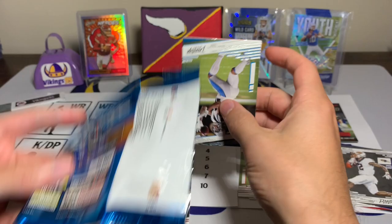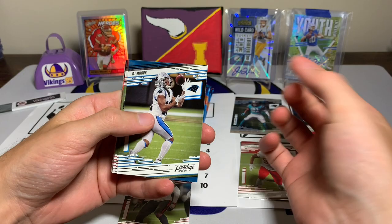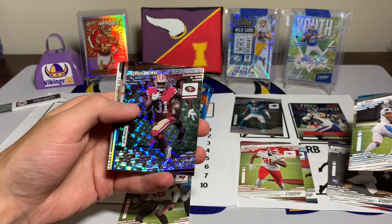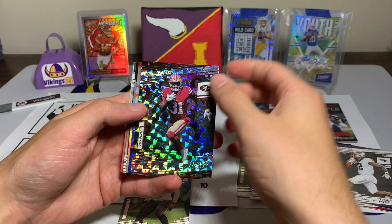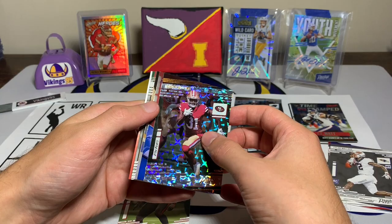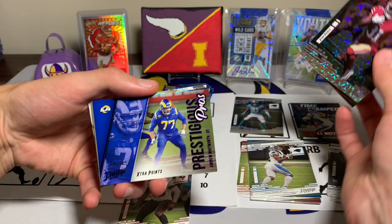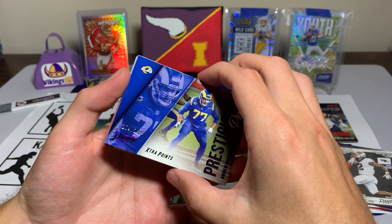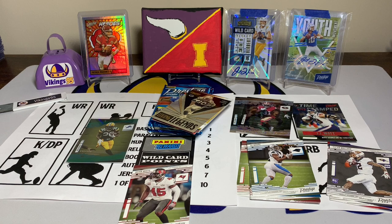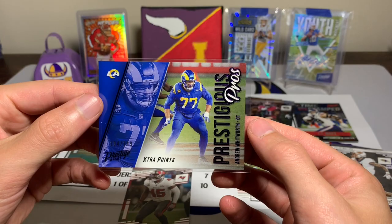No more auto — generally those points cards take the place of the auto. We have DJ Moore, Julio Jones, Deebo Samuel, Robert Tonyan — we did get a tight end at least. Raheem Mostert that is going to be a hyper parallel. We have a Prestigious Pros numbered out of 149 with Andrew Whitworth. I'll sleeve up the numbered card especially since I'm probably not getting an auto out of this.